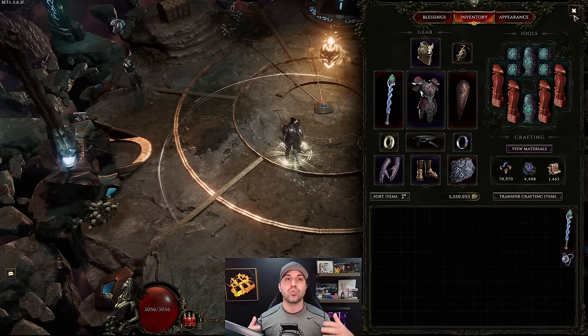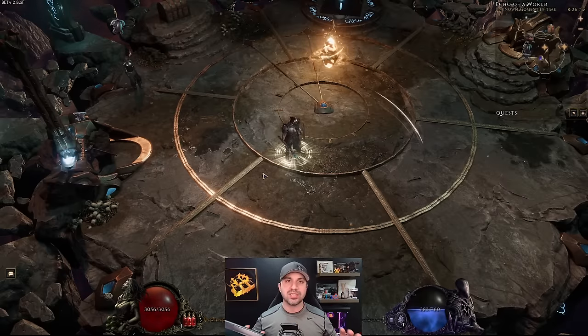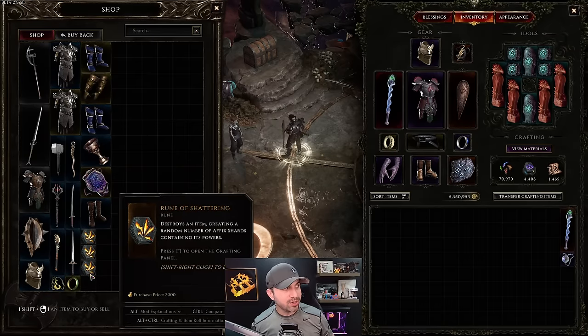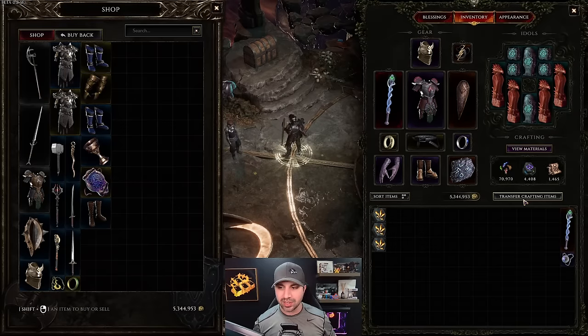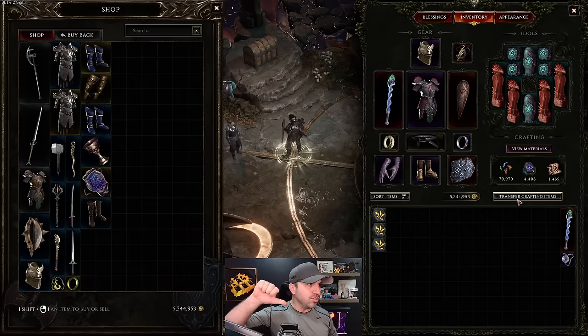When you shatter a lot, you'll start running out of shatter runes. Every time you visit a vendor, make sure you buy shatters — they refresh fairly often. Buy them and transfer them into your crafting materials. The best method for hunting shards: add the affixes to your loot filter, pick up those items, then shatter them.